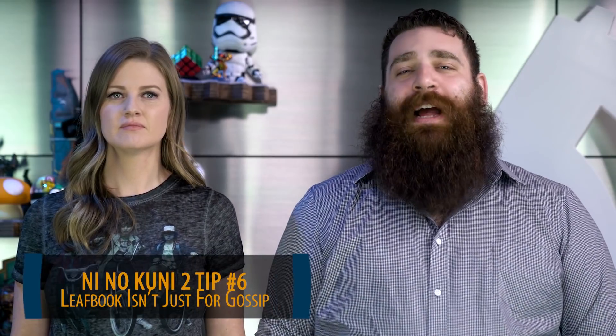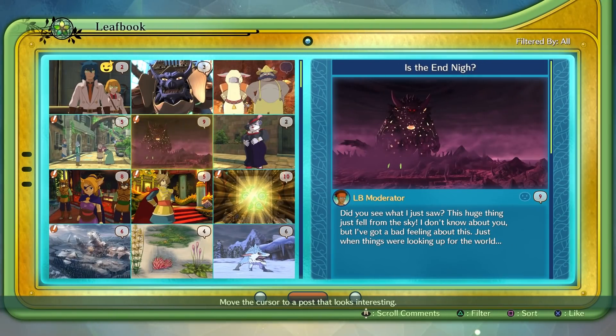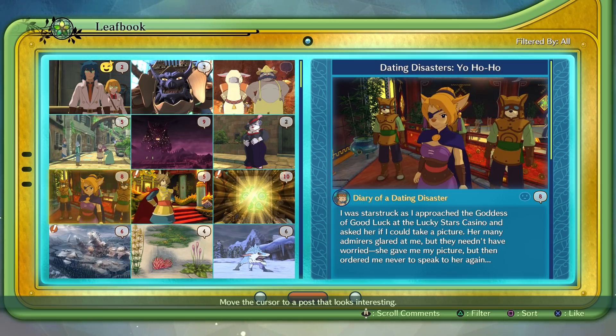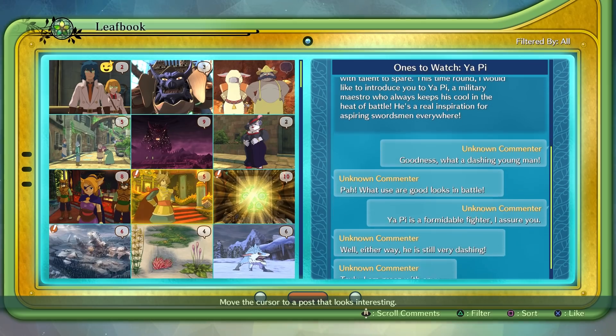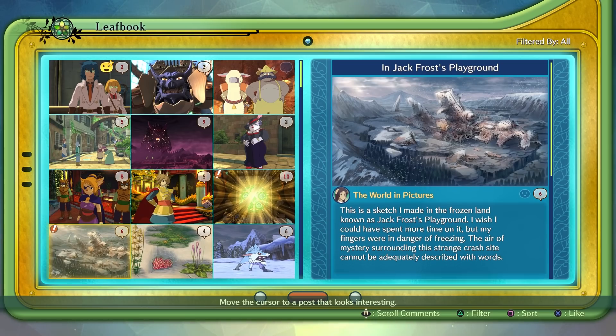Leafbook isn't just for gossip. Leafbook is Ni No Kuni 2's version of Facebook — or social media of some kind. You'll encounter tons of posts there, but some of them are surprisingly helpful. While Leafbook is a fantastic place for citizens to post pictures of their food and their latest vacation, they will also post useful tips. These give you hints about new potential citizens to recruit, tips on where to find hidden treasure, and monsters to keep an eye out for. You can also like posts with information you want to remember to make them easier to find later.